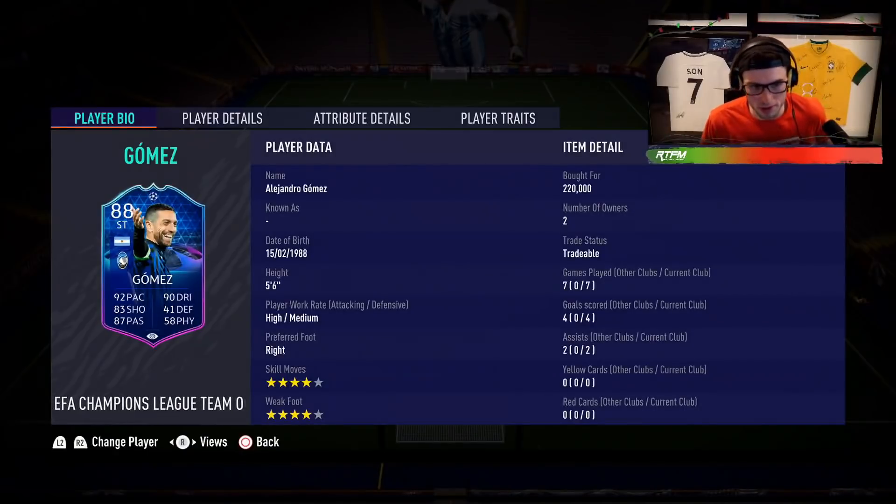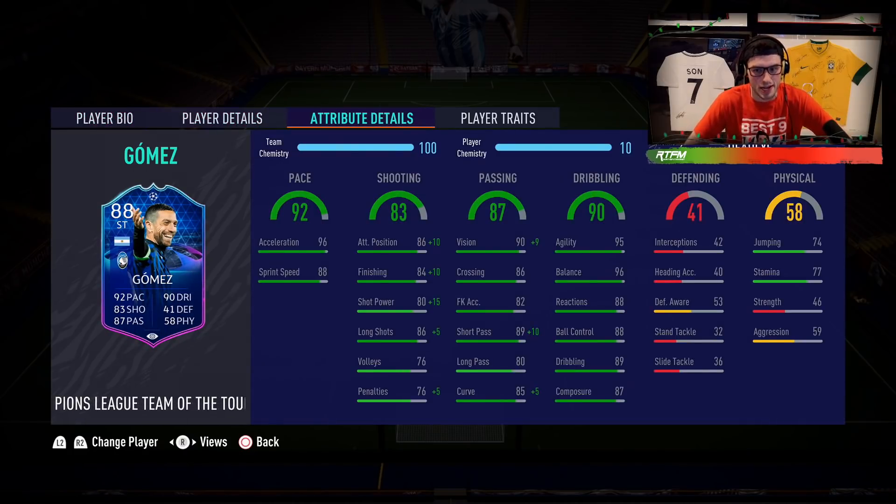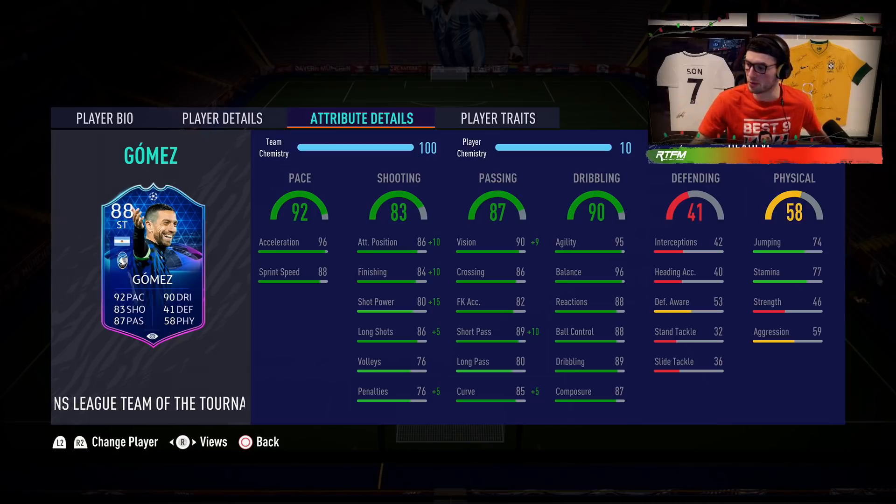So guys, so far I'm liking Papu Gomez — I'm not blown away. If I were to give him a rating out of 10, factoring in value for coins, I'd probably give him a 7 to 8. I don't think he's out of this world — he just feels like a very generic player, he doesn't feel insane. What I will say is that his attacking AI is very good, his run creation is good, and he is very responsive — those two things I do really like. Finishing is not the greatest, that's probably one of the downsides. And then he's very weak — I've noticed a couple of times in encounters with defenders he's getting pushed off the ball very easily, which is due to his 46 strength. Anyway, that's my review on Papu Gomez guys, hopefully you enjoyed — peace!